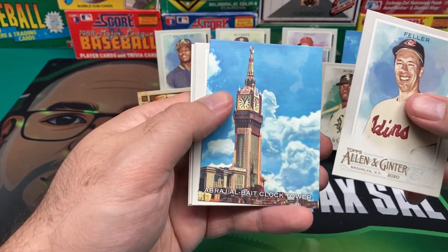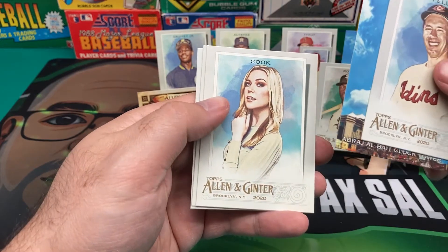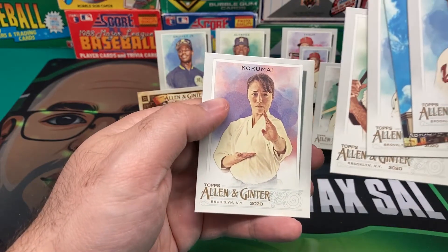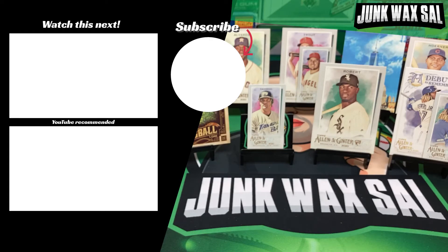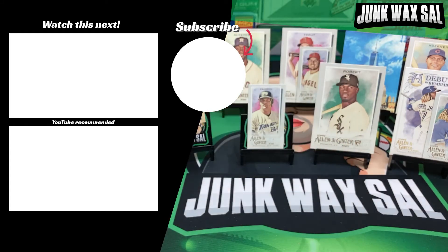We got a Feller. We got a Diabraj — Albeit Clocktower. Some of that blonde again. Giancarlo Stanton, and the Karate Athlete — Kokumai — to end it. Well, we got a Luis Robert, a nice little Mini Canseco, a nice long ball insert, a Acuña — that I did not damage when I knocked him over, I swear.